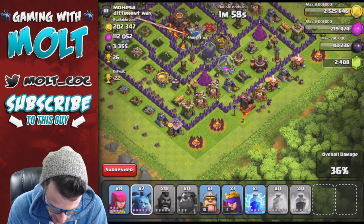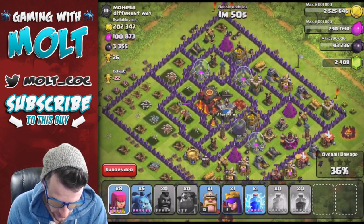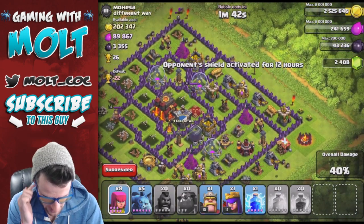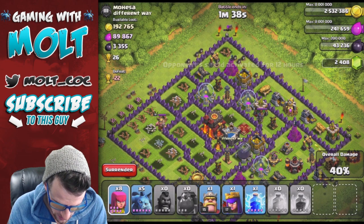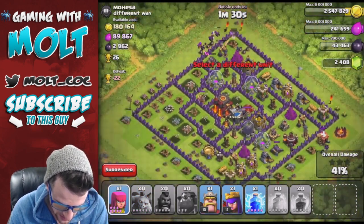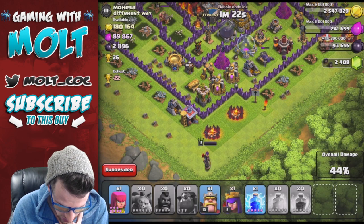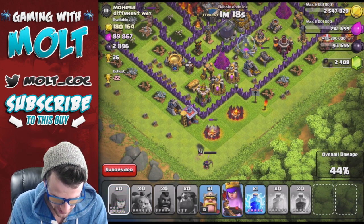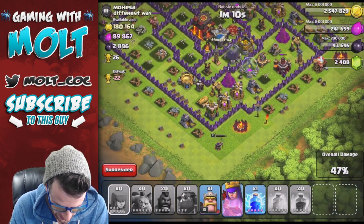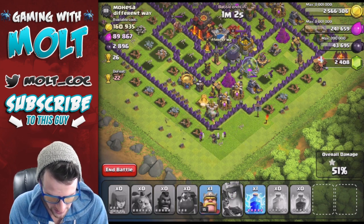Our troops are doing work right now. Let's see what else we can take out - this is live, I've never done this strat before, so we are testing it to see how well it works. We're at about 40% right now. We've got a couple Archers up here at the top - let's drop off some Minions and Archers to take out those free buildings. We can probably just use our Queen down here in the corner to get the rest of the percentage. That one Minion over there on the right is doing a great job. The Hogs did a great job clearing out practically this entire side, which helped a lot.